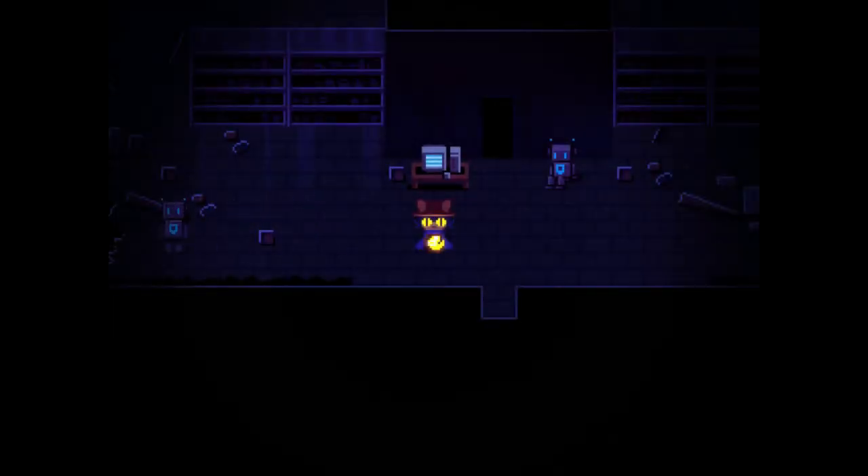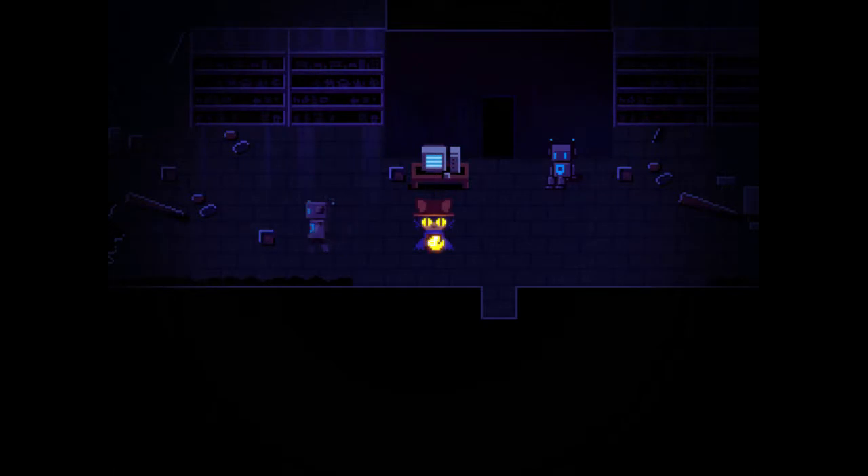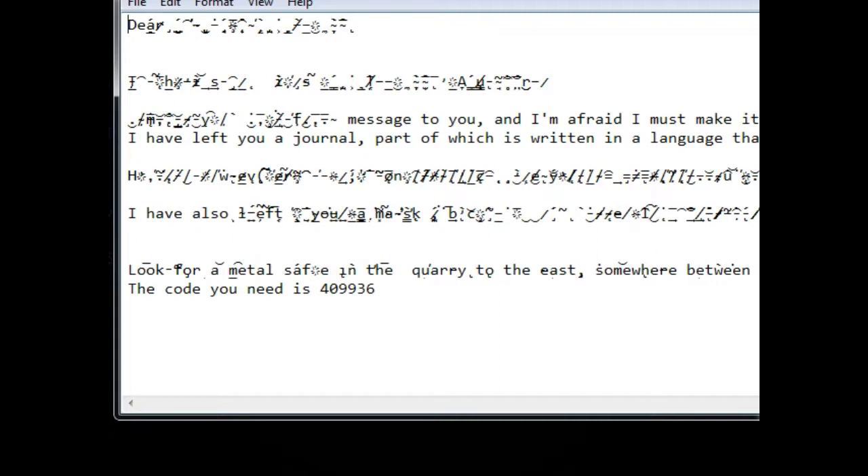Hello and welcome back to OneShot. So I found the document. I actually had no idea where it was, but I looked at the computer again and it was like, 'you need to find a document.' It's found a good place for documents to be. Do you know where to find documents? It's in the document folder. So I checked in my document folder and there's this note. As you can see, it's mostly garbage, but here's what we got here.